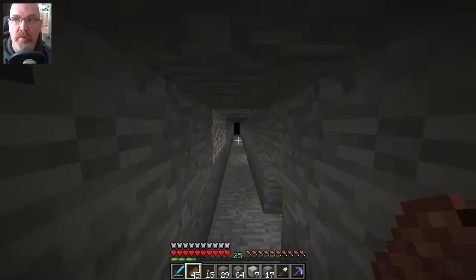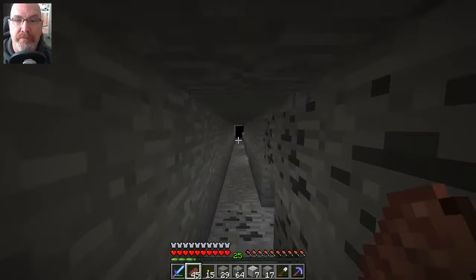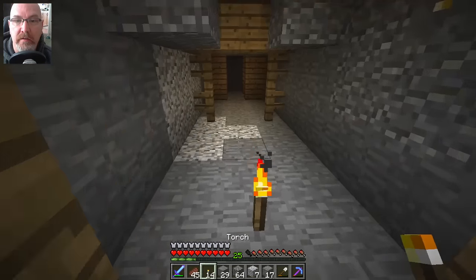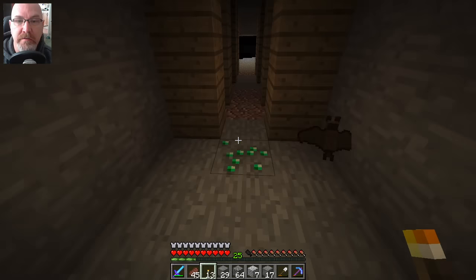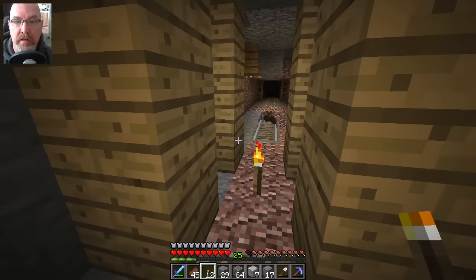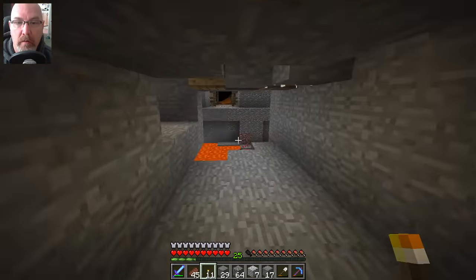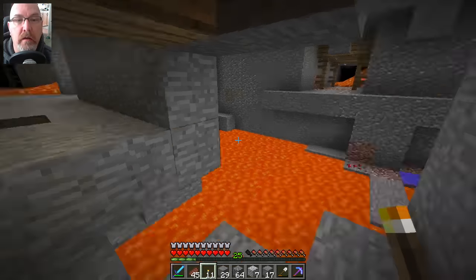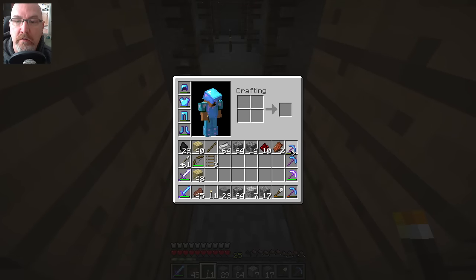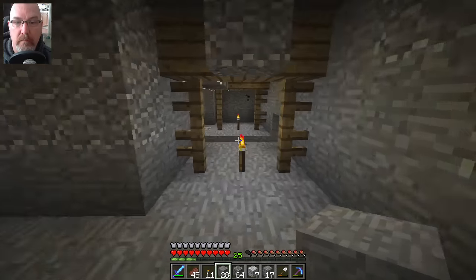We're getting closer and closer. We haven't broken through to the other side yet. Once we do that, I'll be putting down my track so we can get back and forth faster because this is brutal. Here's another abandoned mine shaft. We're obviously under an extreme hill biome. I have one block of emeralds that I'm not going to hit unless I have my Fortune 3 pickaxe on me to get as many emeralds as possible. So I'll use my silk touch to dig it out so it won't break into emeralds, and then replace that block.